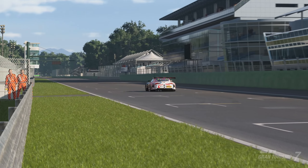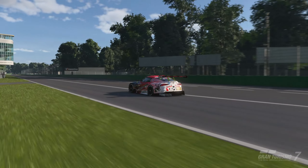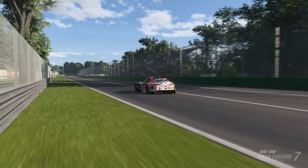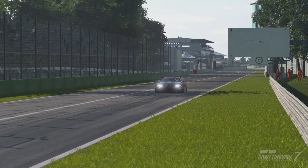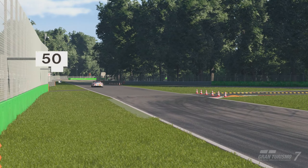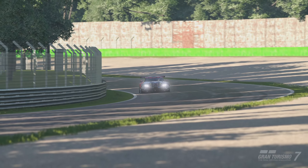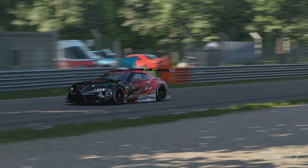Hello everyone, welcome back to another video on the channel. Today we're back with a track guide for this week's daily race at Monza — it's the no chicane variation in Group 3, on racing hard tires. We're using a Supercar for this guide on the current BOP, because on the current BOP this car is very dominant. This guide should still be helpful after any BOP changes because the braking references are all going to be very similar.